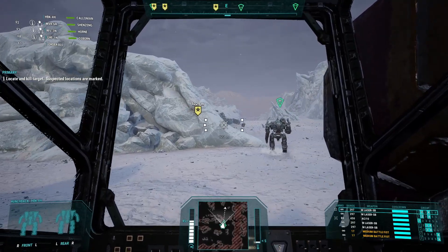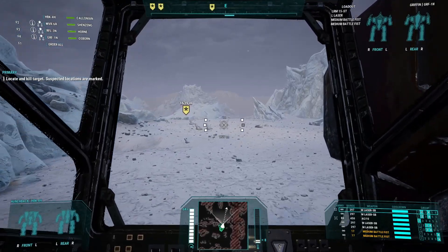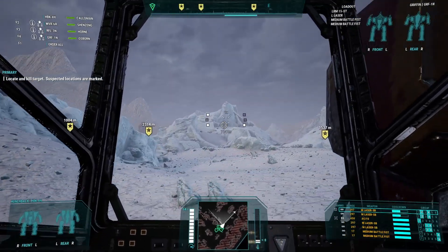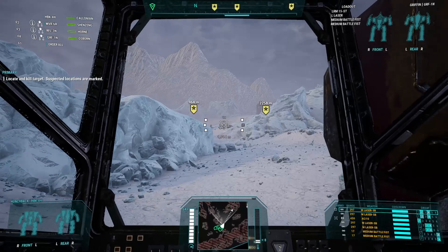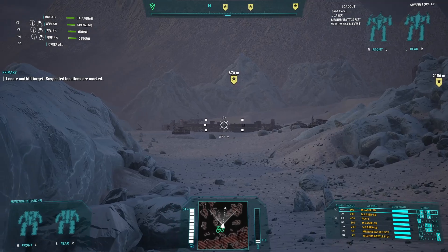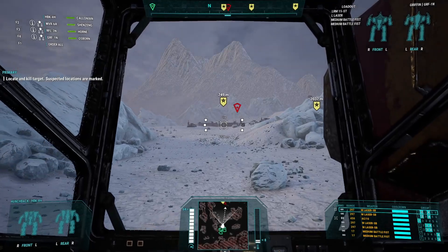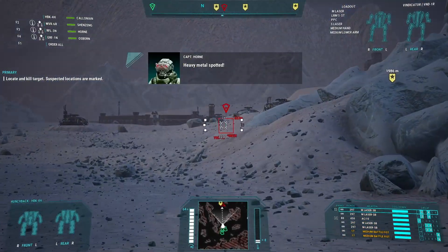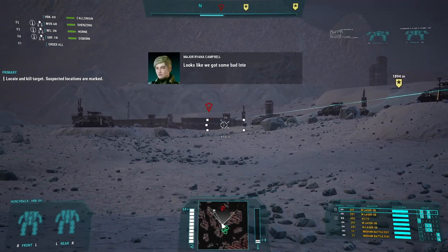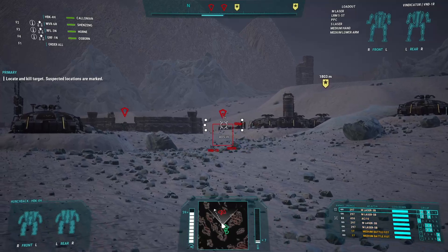All right, I guess we'll swing and get this first one. I think this is our first time piloting the Hunchback, so it should be nice. Might be the only AC10 we've actually had on anything — I don't think I've put an AC10 on anything else yet. Looks like we got some bad intel; our target is not here. Let's hope we have better luck at the other locations.